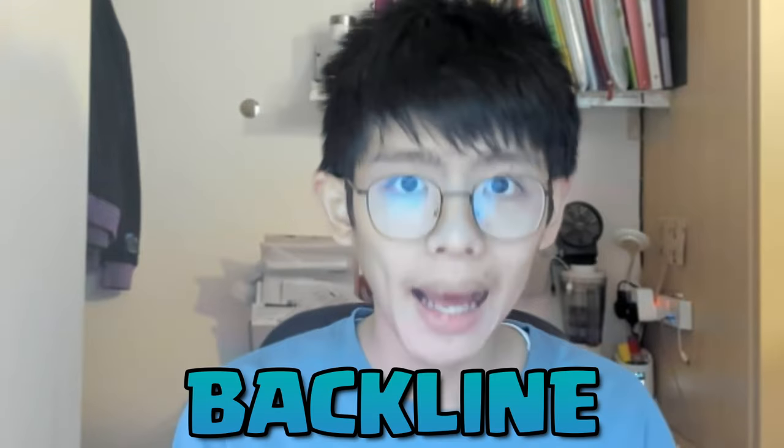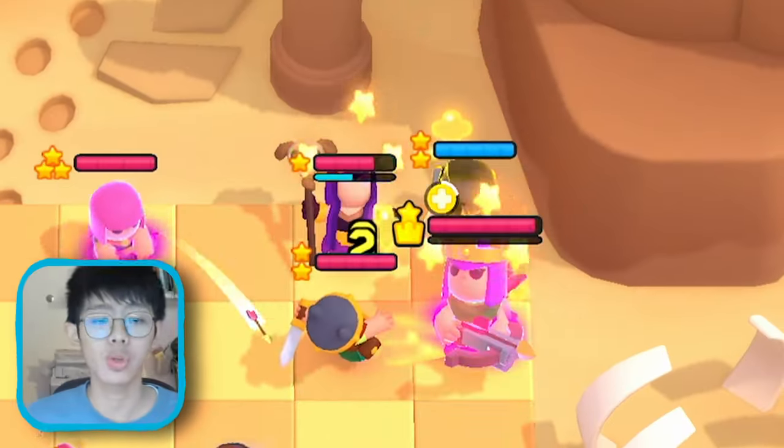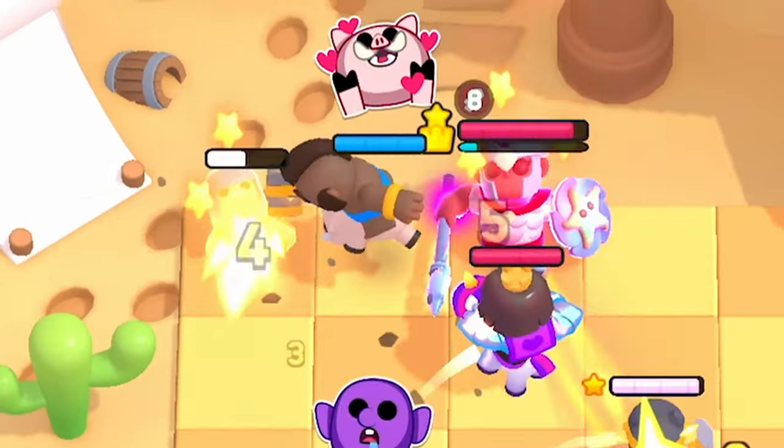The Hog Rider is a backline disruption unit. He stuns the backline minis at the start and also tanks some damage to buy time for your minis, but you can't treat him like an assassin like the Miner or the Wavemaster Flip. Those can deal serious damage, but your Hog Rider can't.